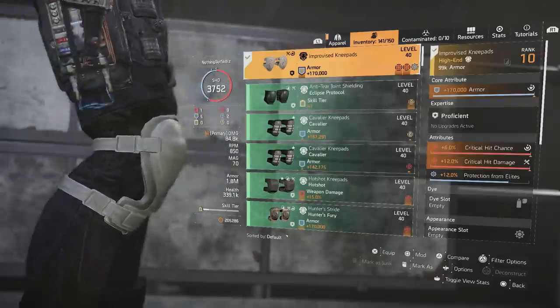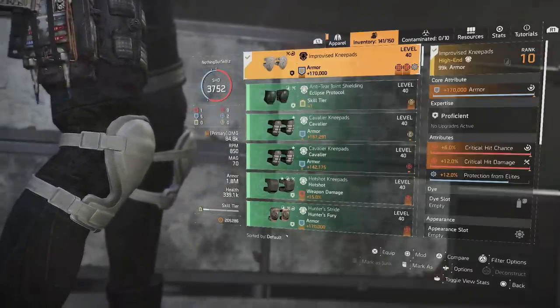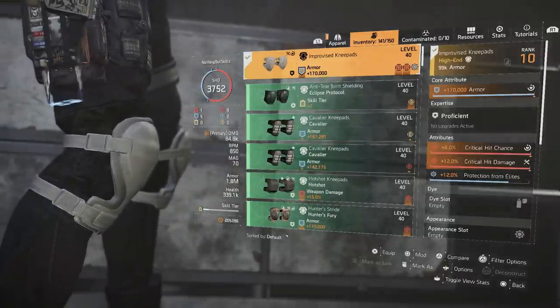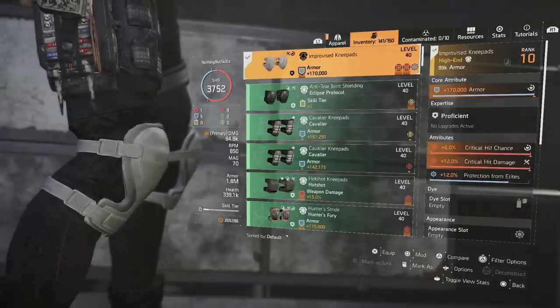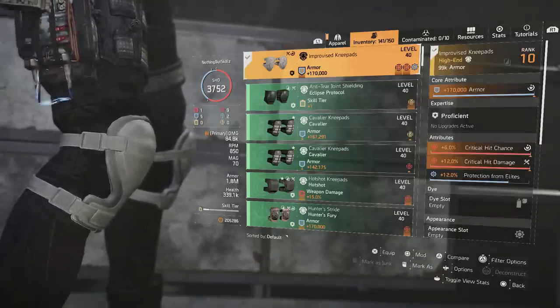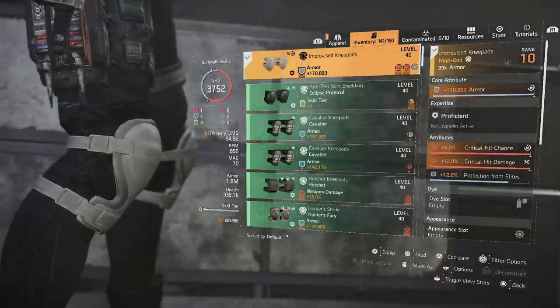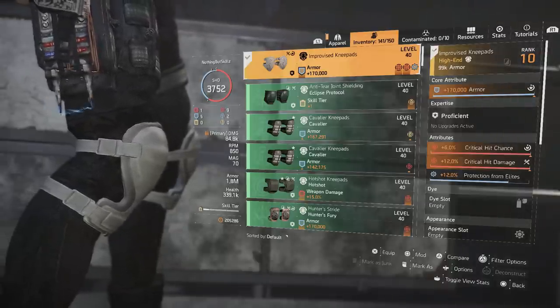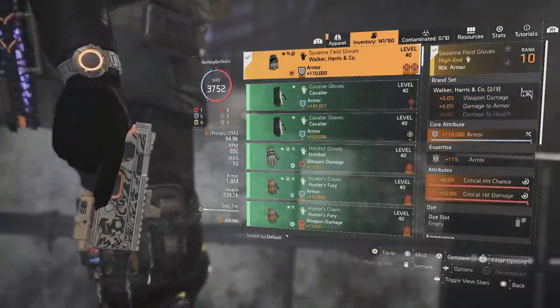For the knee pads we're running the Improvised knee pads — you need to craft these at the crafting station. We have armor, crit chance, crit damage, and 12% protection from elites. I went with the Improvised because it's the only one that allows you to add a mod slot on the knee pads, so we can put protection from elites in that mod slot.